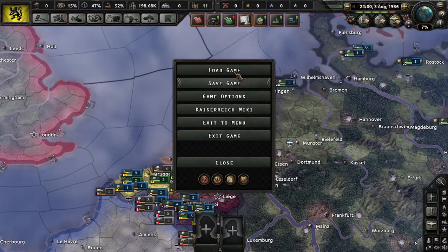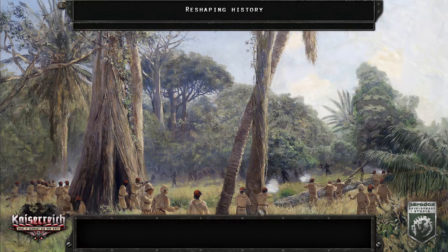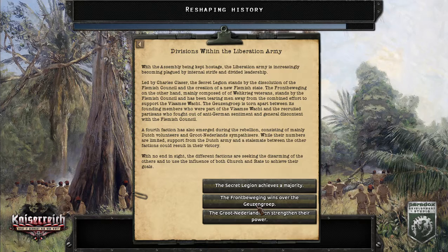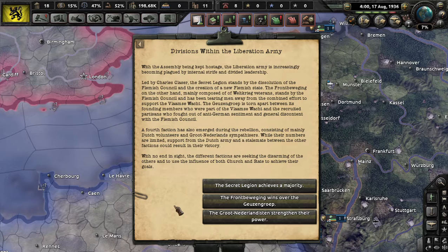I'm going to skip the first couple of events because they're not relevant to getting a government type. But you basically have three options. The Groot-Nederland option is basically going to make you a puppet of the Dutch, if the Dutch will back you up. The Front Baze Wing Gruzen Group will allow the Flemish Council to take over. But if you choose the Secret Legion — which totally doesn't sound suspicious in any way — that's another path.